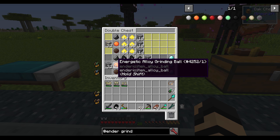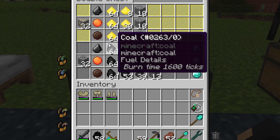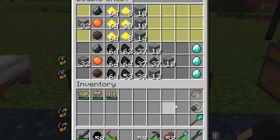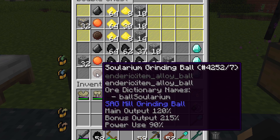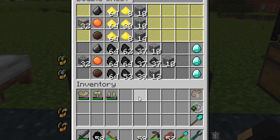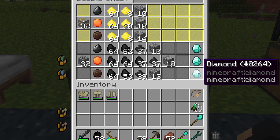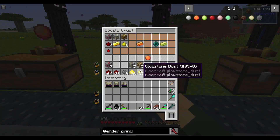A half stack of gold ore with flint gave me about this. A half stack using a solarium grinding ball gave a little bit more cobblestone because it has a higher bonus output percent — that's 215% and less power use. But the energetic alloy ball, while it uses a little bit more power, gave me a lot more gold, which is actually very important and more of what you're going to be focusing on. As a side note, I also did this with coal — you get a lot more outputs in general. You get almost two stacks of coal itself and about a half stack of coal powder. You also have a chance with any of the grinding balls of getting a diamond from coal ore — it's less than 1% chance on the secondary output.